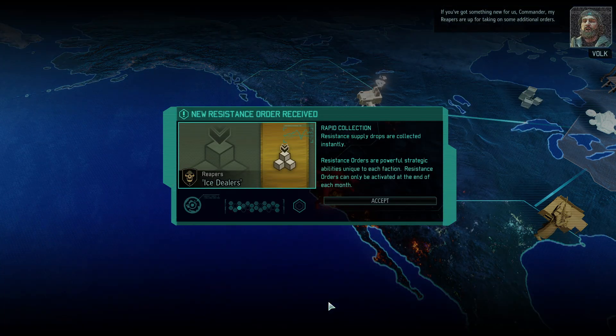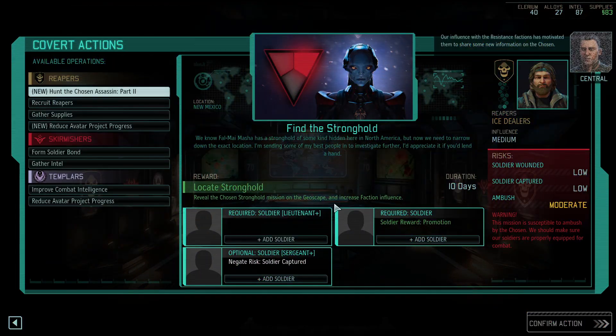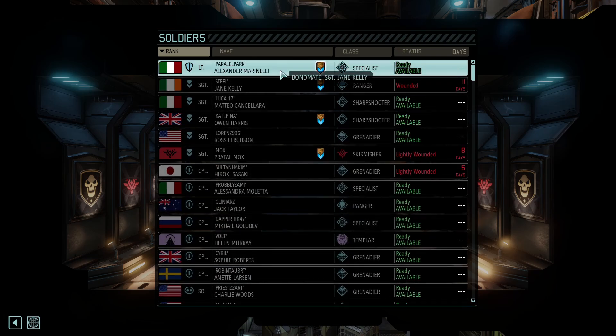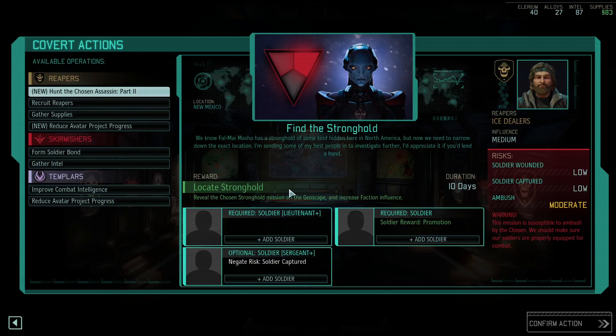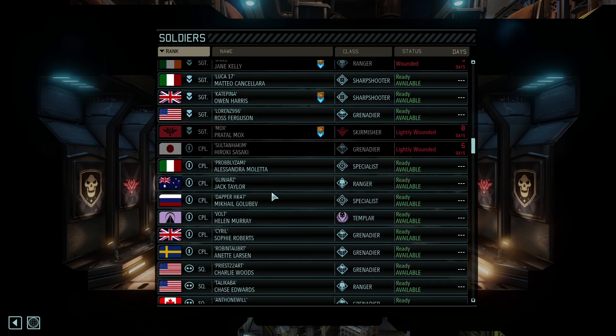If you've got something new for us, Commander, my reapers are up for taking on some additional orders. Rapid collection. Power influence with the resistance factions has motivated them to share some new information on the chosen. Do we have a loiscent for a hunt chosen assassin? Yes, we have our only loiscent. I might want to wait on that. We could reduce avatar project progress. This is just less risky. This is another one where an ambush is possible, so we probably want to go with some middling units. Whose speed do we want to increase? Obviously you.